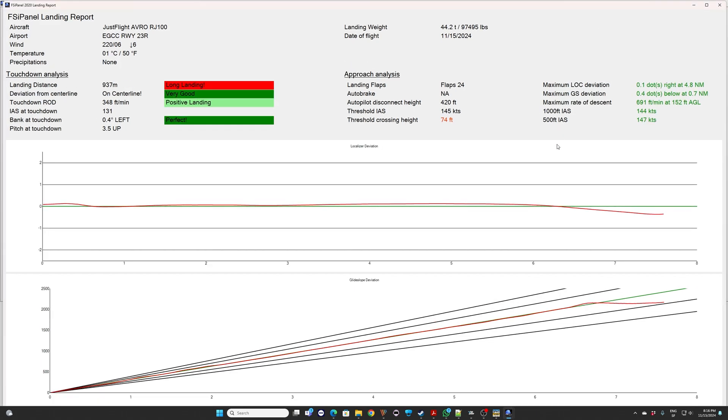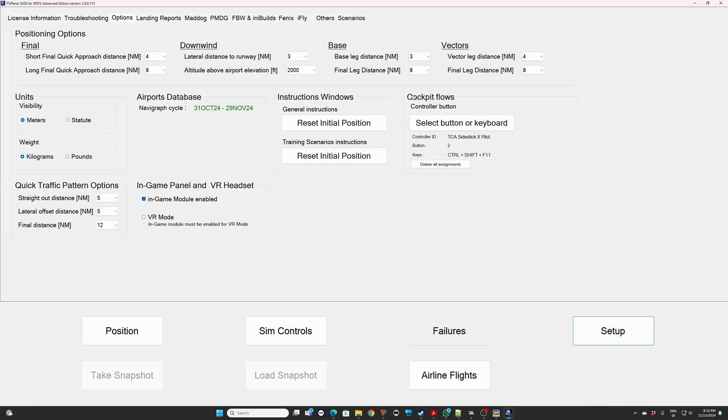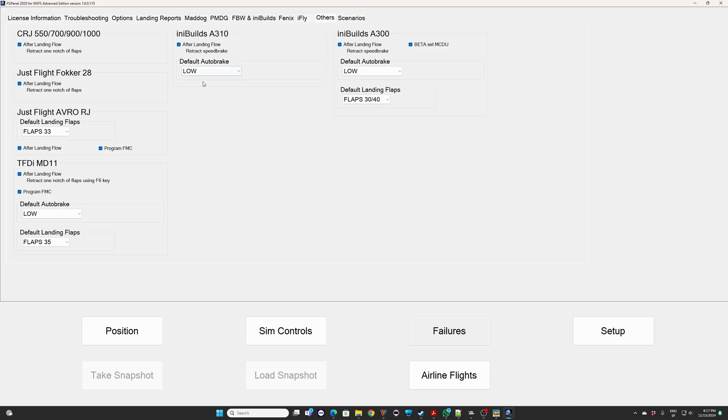You can save the report by clicking here. Let me quickly talk about the options for this aircraft. If you go to Setup and then Other Aircraft, you will find the JustFlight Avro RJ — this is your default landing flaps, you can select 33 or 24, and this is what FSI Panel will set by default. Remember that you can change that on every approach simply by clicking on the profile as I did on this first approach.